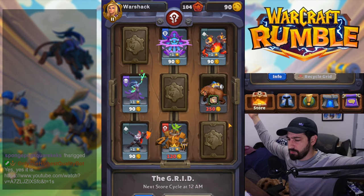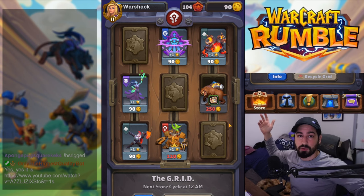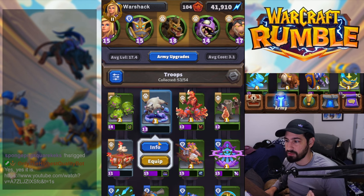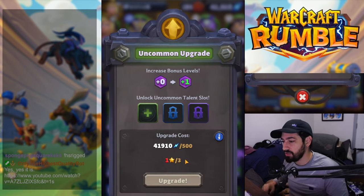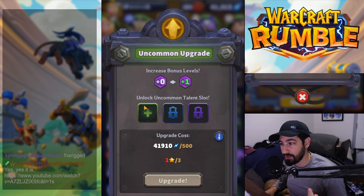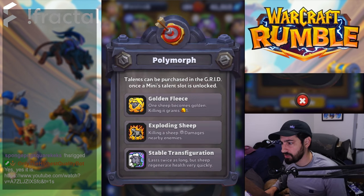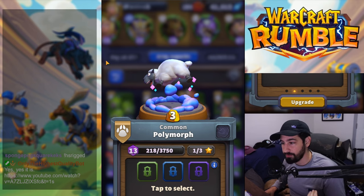To address where you get talents: you get a talent slot once you upgrade a unit to Uncommon. Think of it as needing three copies of a mini to make it Uncommon, which unlocks one talent slot. Then you need ten copies to turn it Rare and unlock the next slot. You can tap the info icon on a mini to see the three talents available for it. Once a unit is Uncommon, you go to the Grid and hope the talent you want appears there.